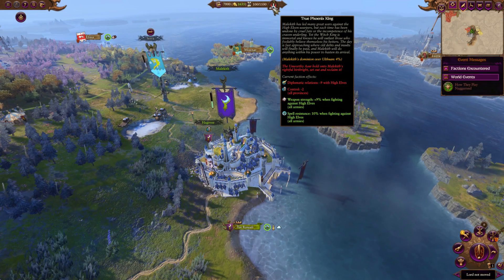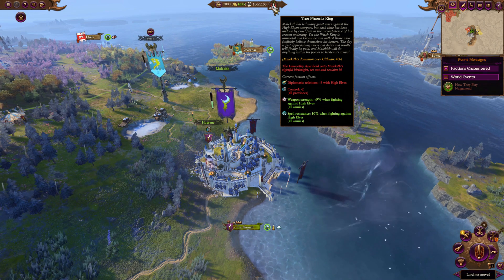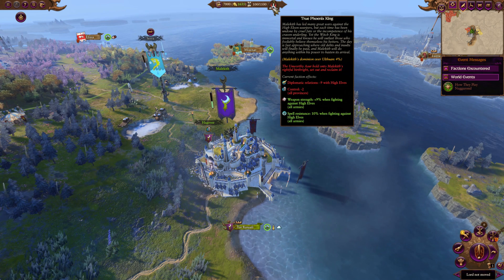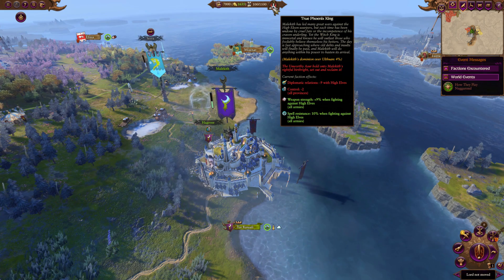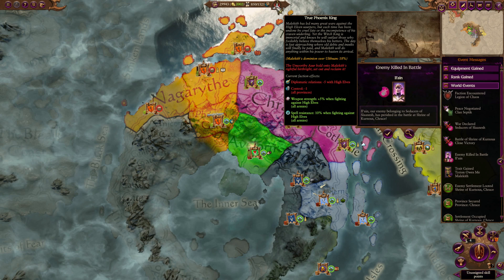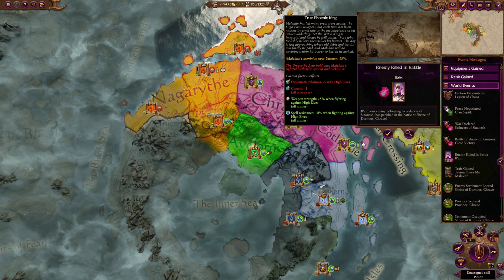I'm using a cheat mod here which brings me to Ulthuan at turn one. As you start taking settlements you'll start getting more of your influence — your dominion over Ulthuan — and that means you'll get fewer negatives. For example, minus diplomatic relations still doesn't mean much because factions have a lot of aversion to you, but it also means your initial benefits will get weaker too. Don't worry, new benefits will come as you take more territory.